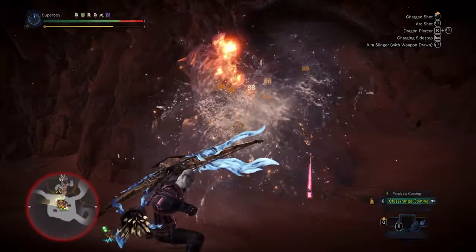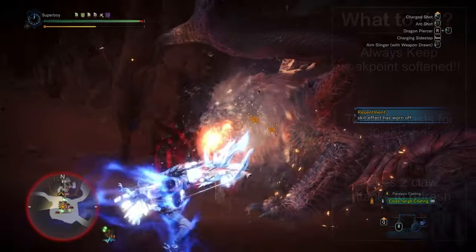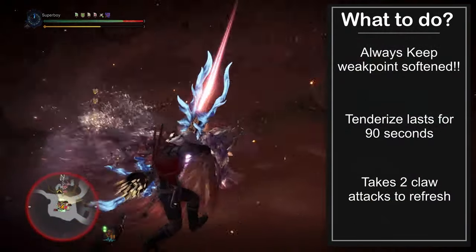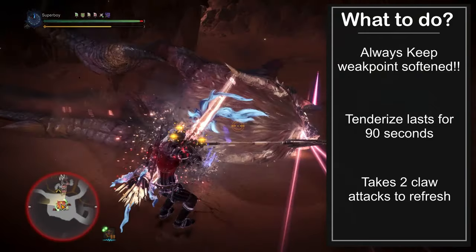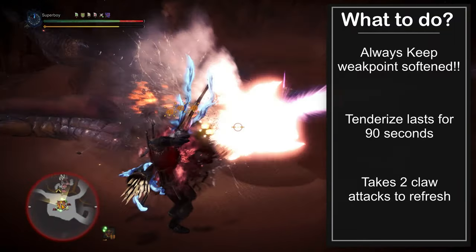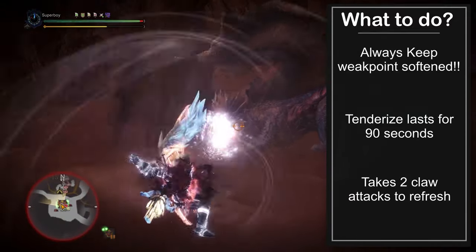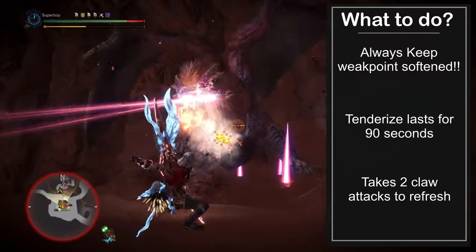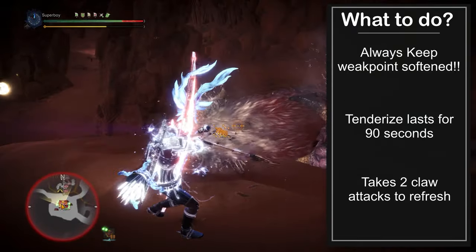So how do you know when to refresh the tenderize or when to do extra damage? With bow, it is extremely important that the part you're focusing is always tenderized. Once you tenderize a part, it will stay tenderized for 90 seconds. Since bow is a light weapon, it takes two claw attacks to refresh the tenderize, so you need to do at least two claw attacks in every 90 seconds.